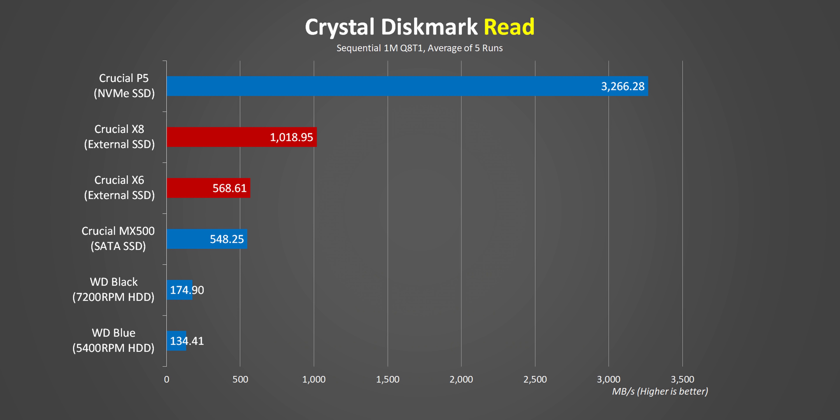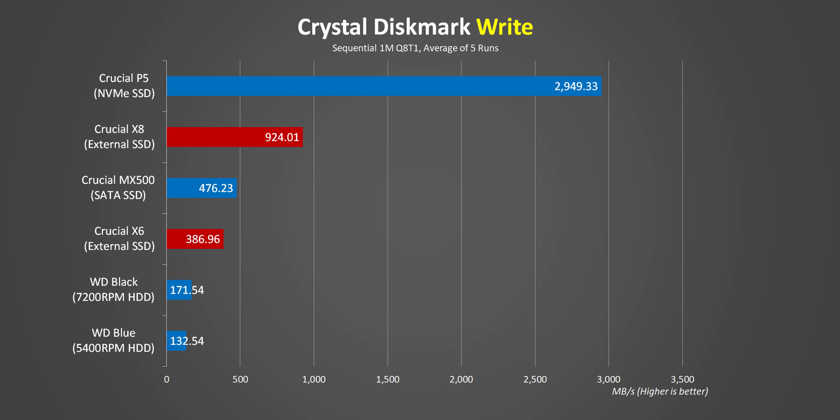In terms of raw performance, all these drives are very different in synthetic tests — that NVMe drive looks like it's going to dominate. But we're looking at how this translates to real-world applications like game updates and game load times, because those are what people actually care about in daily gaming life. Generally, you want a drive whose read speeds are close to its write speeds, since reads matter for game load times while writes are key for game installation and updates.